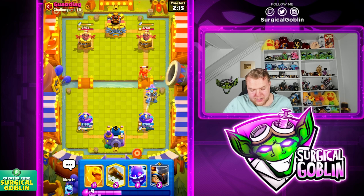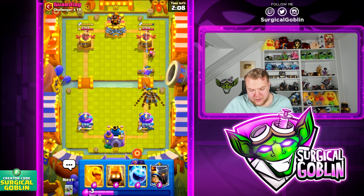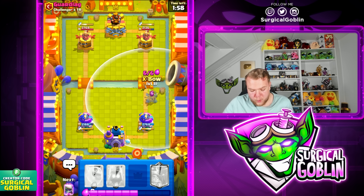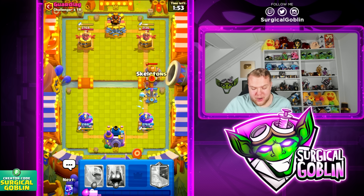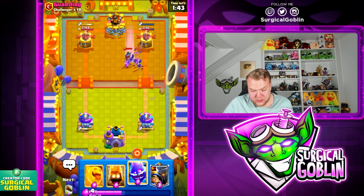Looks like he goes with a barbell and a knight. We should be able to protect the X-bow quite well here — let's go skeletons, e-spirit, and lock, trying to get rid of the firecracker so the X-bow gets a lock on the tower. Nice, pretty good damage — definitely worth it to protect it. We can just cycle another X-bow. Only one minute has passed and I think we already played three X-bows — that's crazy with this quick cycle deck.